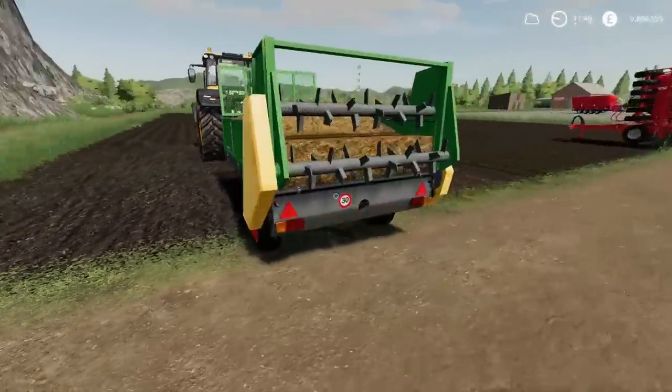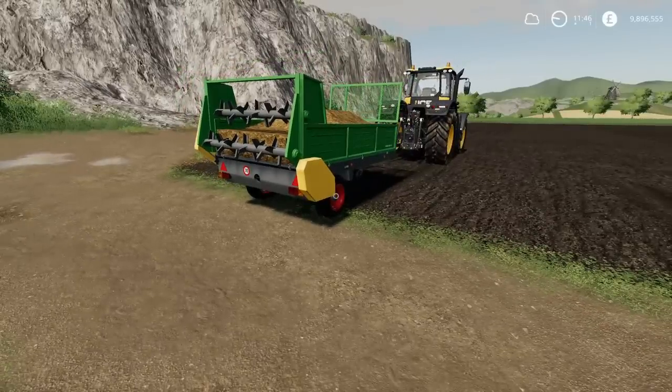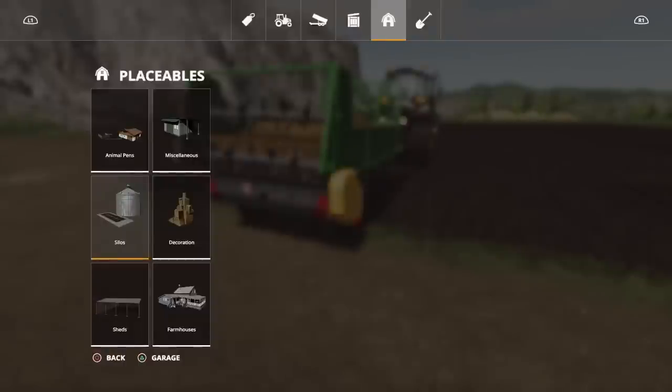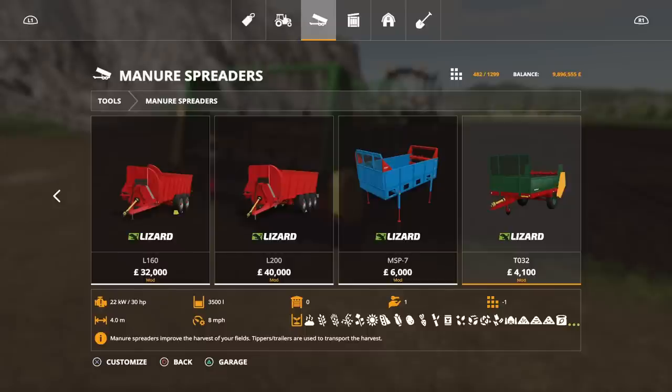If you've only got very small fields to start off with, this might just be the way to go. If you're going to get into much bigger stuff, it's probably not going to be big enough. This you'll find under Manure Spreaders. The T032 is 4,100 to buy. As a trailer it will take pretty much everything. The spread width is 4 metres as a muck spreader and the capacity is 3,500 litres. It requires 30 horsepower to run.